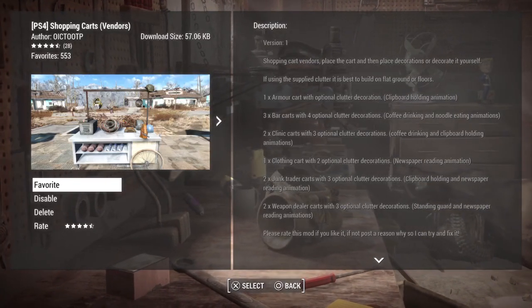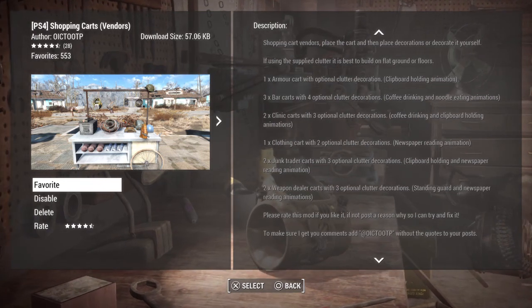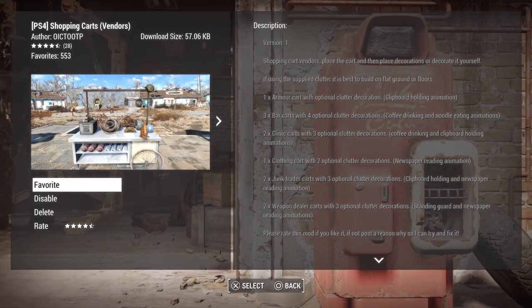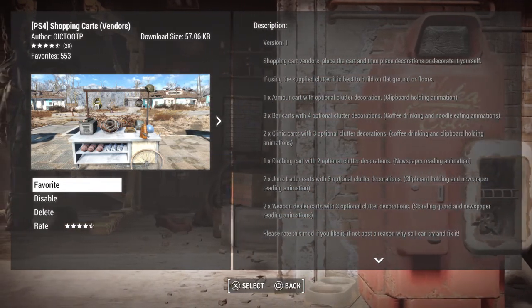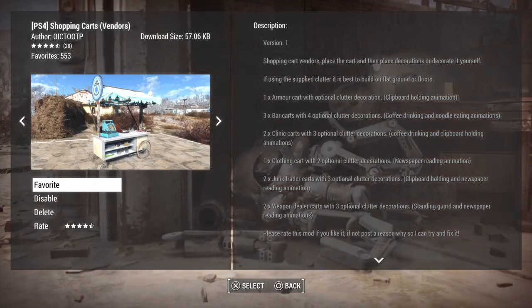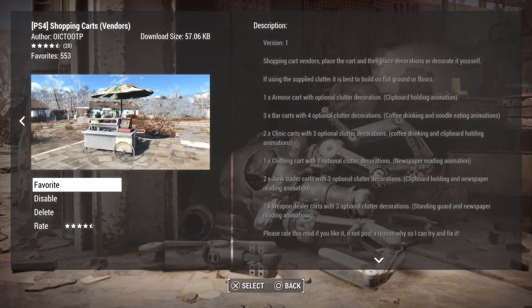Hey guys, Amber from the Vault here. Welcome back to another Fallout 4 mod. This one is Shopping Carts Vendors. This allows you to use the shopping carts as your vendors instead of using the big annoying outdoor shops or the big annoying counters. So this is going to give you another option in-game. We'll go ahead and check it out. I'll assign somebody to it, see how it works, and we'll see how it looks in-game.